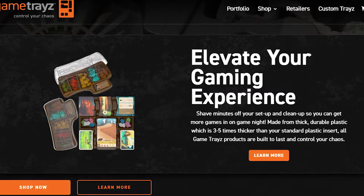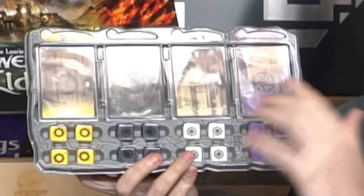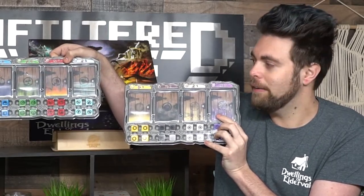Game trays are plastic inserts that customize to your game. With Dwellings, unlike many other games, the game tray inserts actually function as part of the game. For instance, you'll have different card sets fitted into their container — already pre-set up and used throughout the game. There are eight different colors and they all fit in rather nicely. The inserts are also part of the setup. They're pretty sturdy — beautiful quality, beautiful design, beautiful coloration.